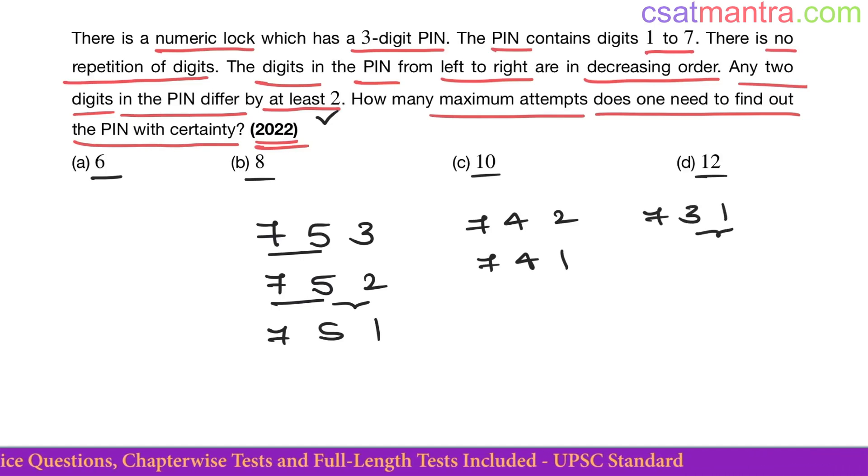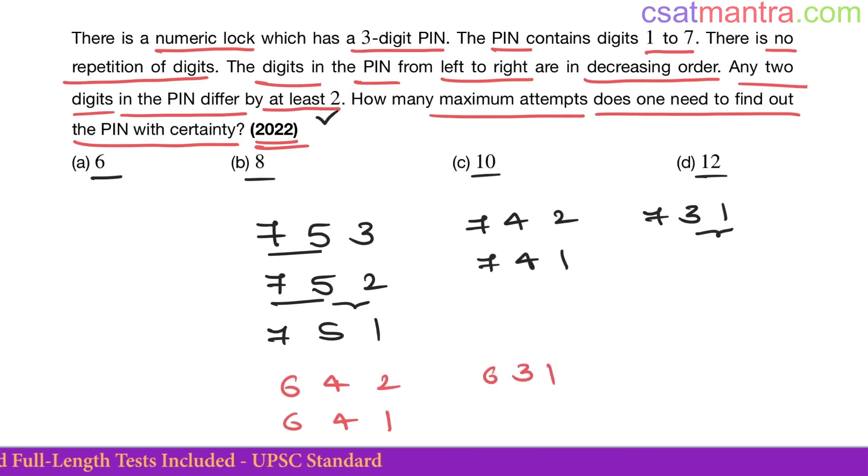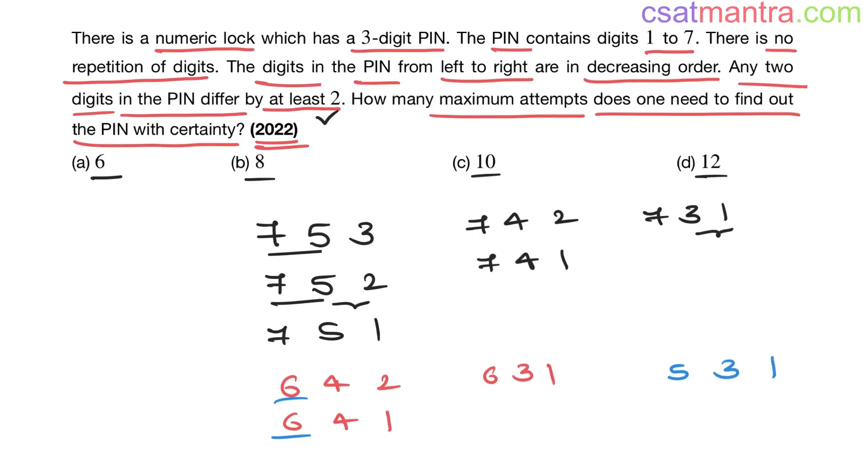Now with 6 as the first digit: 6-4-2, 6-4-1, 6-3-1 — these are the possibilities with 6. Then 5-3-1 is the only possibility starting with 5. You cannot go beyond that. If you have 4 as the first digit, 4-2-0 would be needed but 0 is not allowed — only non-zero digits. So we have 6 combinations starting with 7 and 4 starting with 6 and below.